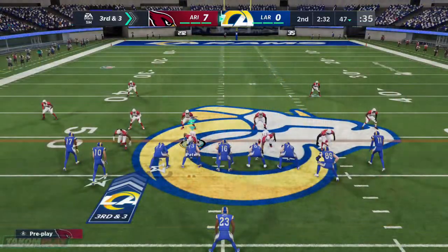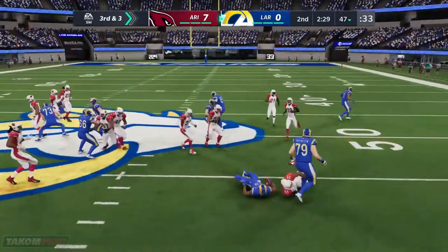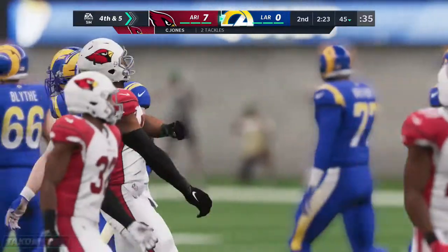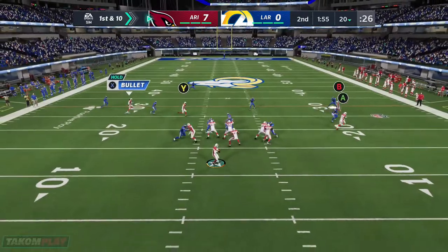The Rams take off. They'll try and run for this with Akers. And they'll lose yardage on the play, back at the 45-yard line. They end up getting stuffed twice after standing by.